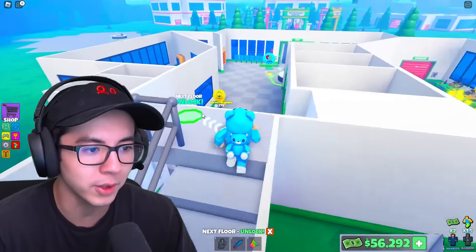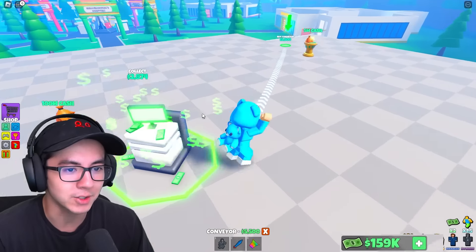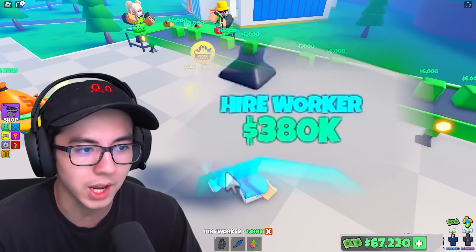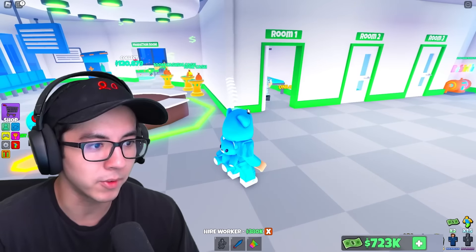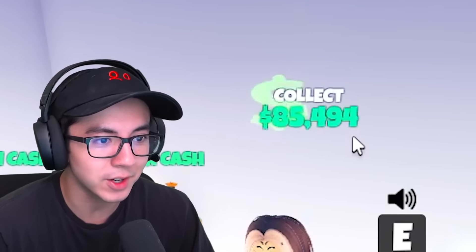Buy stairs — do we have the second floor now? We do! Look at that. We can collect our cash from up here. We're about to go through the same process and buy some workers. Hire workers — $380,000. I don't got that type of money right now. When I got the second floor, it made my money go up even more. Look how fast my money's going up — $10,000, $5,000, $60,000, $70,000!